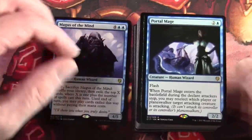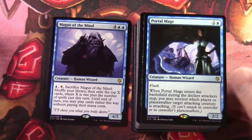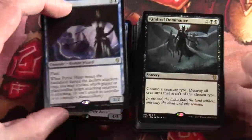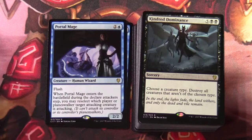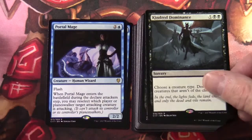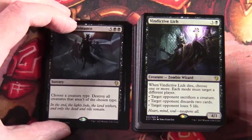Portal Mage — two and a blue for a 2/2 creature human wizard with flash. When Portal Mage enters the battlefield during the declare attackers step, you may reselect which player or planeswalker a target attacking creature is attacking — an interesting effect. Kindred Dominance — five and two black: choose a creature type, destroy all creatures that aren't of the chosen type. Pretty cool in a tribal deck.